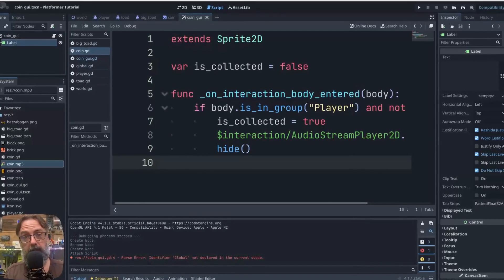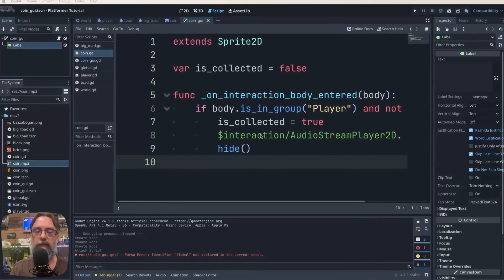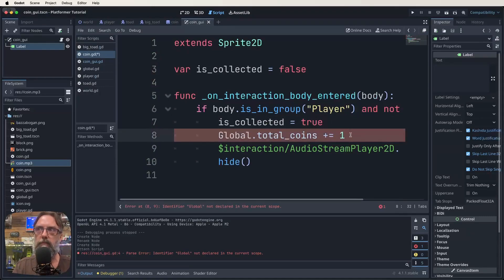The last bit of code we need is back in our coin script. This is the function we set up before and it was working fine. Now that we want to track coins, we add this line: Global.total_coins += 1. This is in red because we haven't set up the global script as AutoLoad yet. So that line says: when the body comes in and the coin hasn't been collected, add one to the global variable total_coins. Save that.